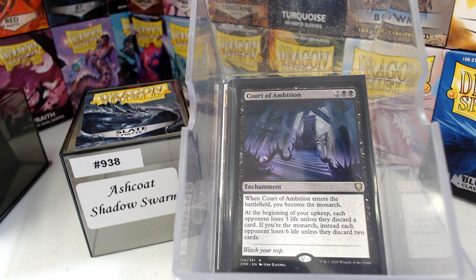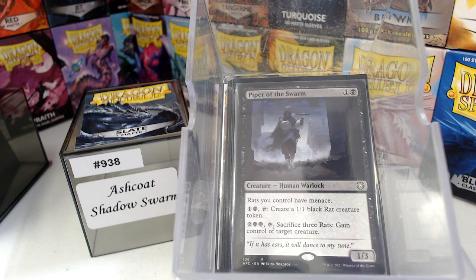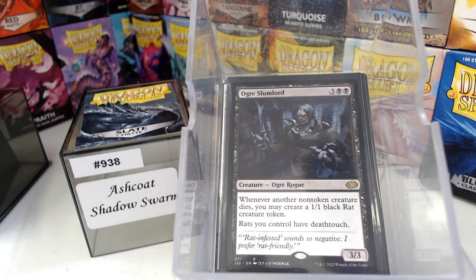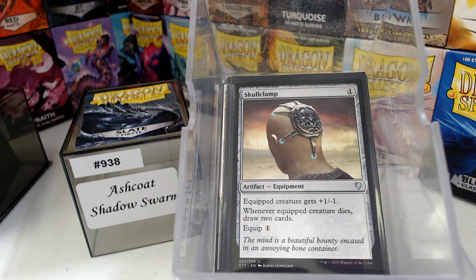I have some things that work well with rats here. Piper of the Swarm — giving your team menace is not bad, and making rats. Spend 3 rats to gain control of target creature is pretty good too. We have Rat Catcher; you just get to rat-tutor every single turn. And then Ogre Slumlord — whenever another non-token rat you control dies, you get a 1/1 token, and then rats have deathtouch, which works really well with Skullclamp. That's what this deck uses it for: card draw. Especially when you clamp one, get the extra one, then clamp it — it's a beautiful thing.